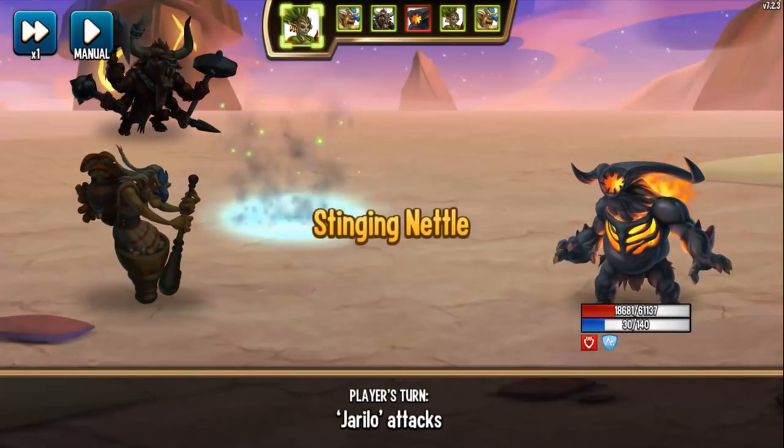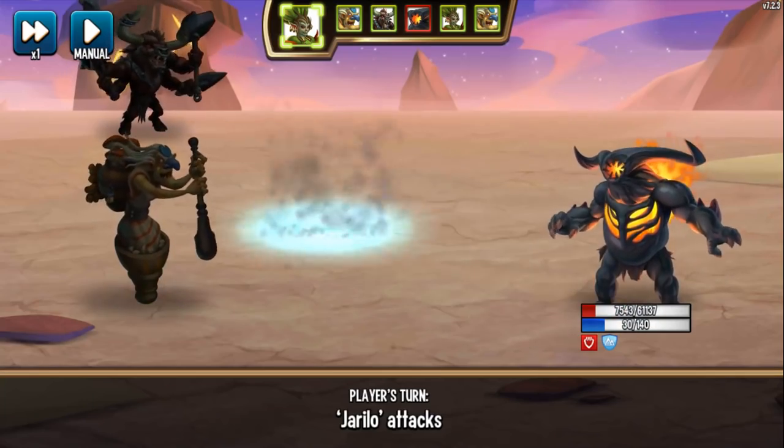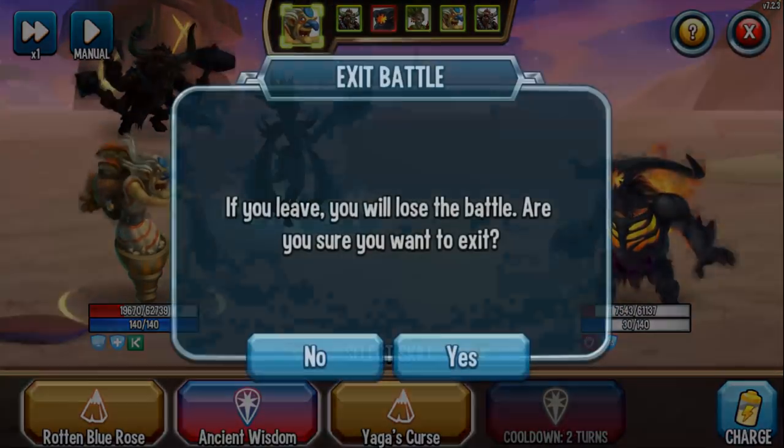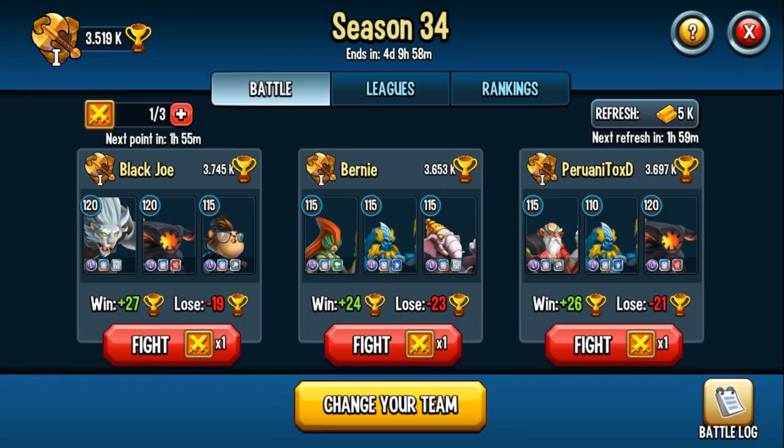But I'm going to exit out because I am not supposed to be winning these battles. Again, I apologize Trey, but let's move on. Let's take on Black Joe. Let's see how this battle goes.